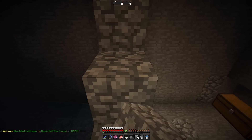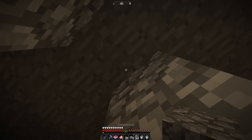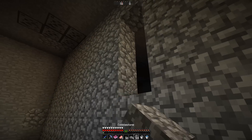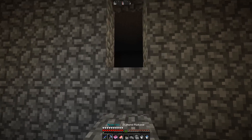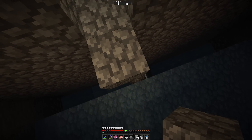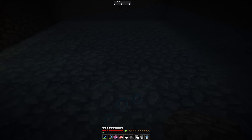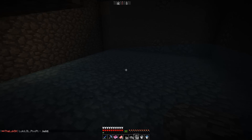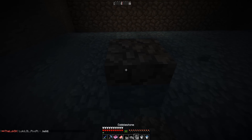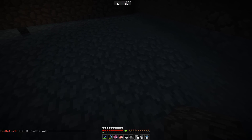We're almost done with the grinder — a very simple grinder I made here. Let me just make a place to get up. Now we need to place our spawners. They're essentially just gonna drop into the pit and then we're gonna take them out live. Let me place them.